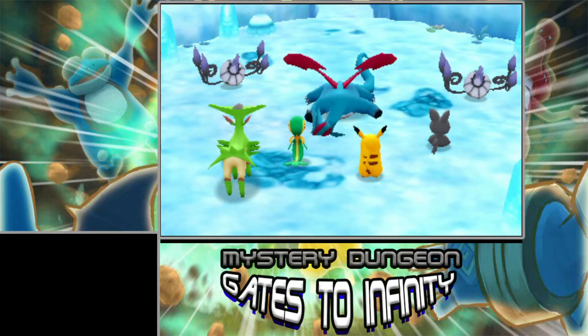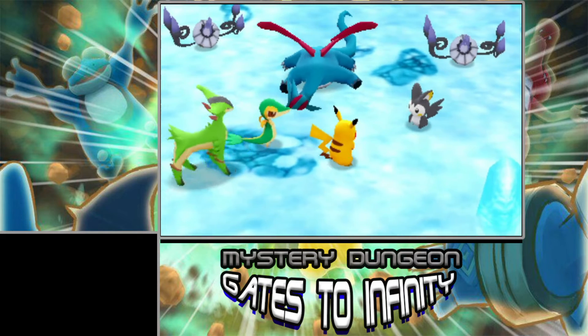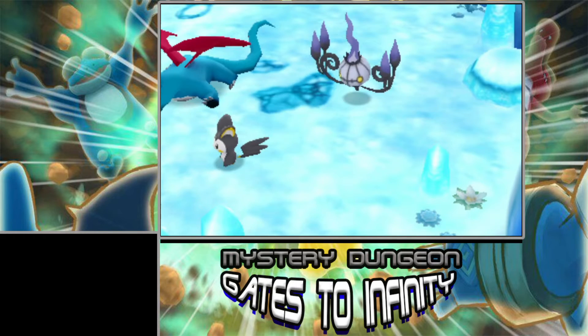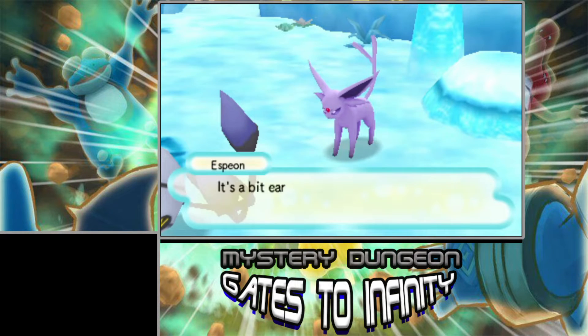Even though the Slumber Orb and other orbs don't really work out all that well on those Chandelures, it's okay. We still have some more Slumber Orbs in our inventory, and we never got to use our Petrified Orb, so we can keep that for when we run into another monster house. Wait — the Chandelure is still up! Espeon came to save the day. It's better than letting your guard down, Emolga.